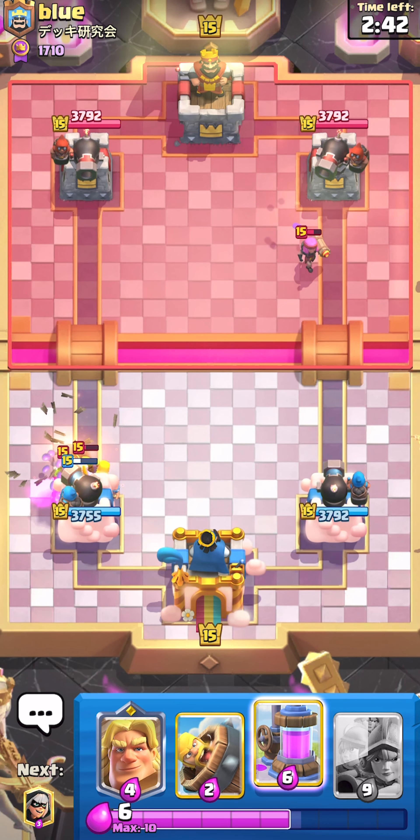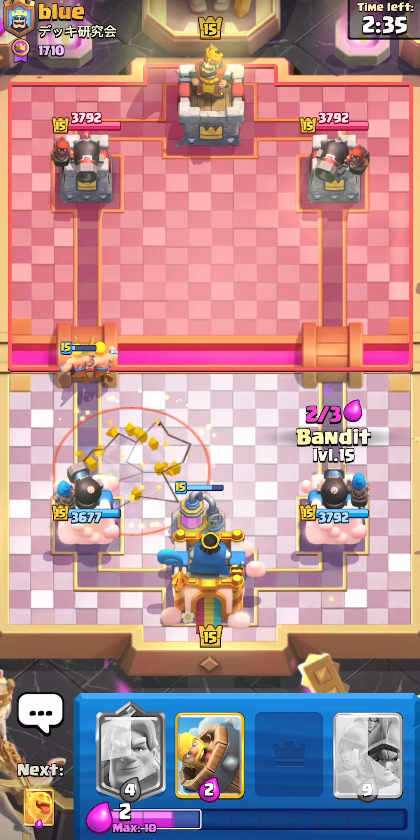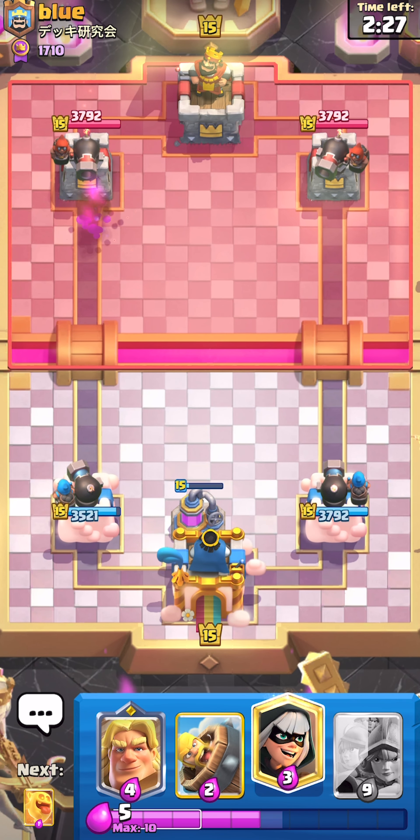In evolutions you get a better troop, yes, but in return you can see where your opponent places their goblin barrel. It's kind of dumb — I'm not sure if that was a glitch or what, but I can see wherever my opponent places his goblin barrel.